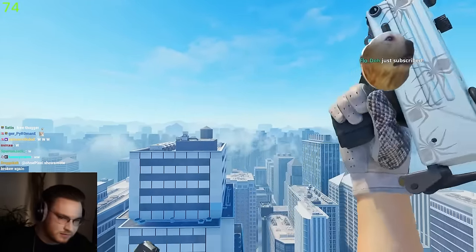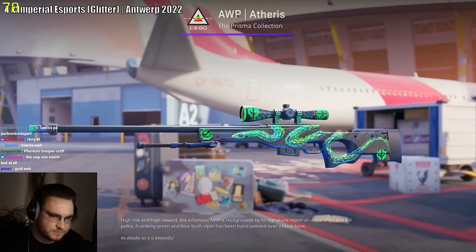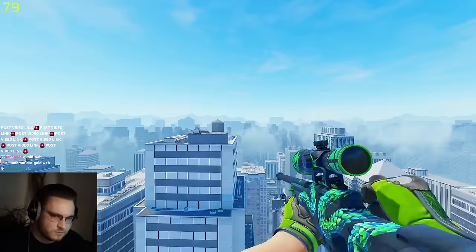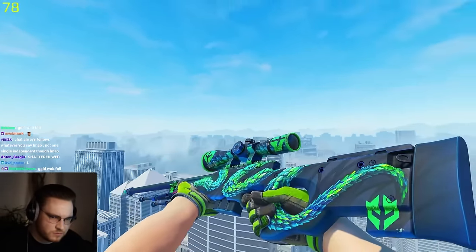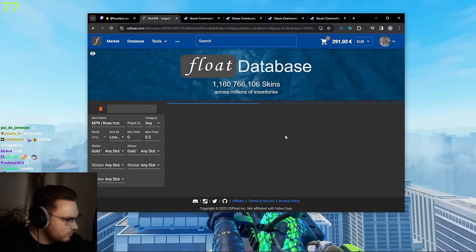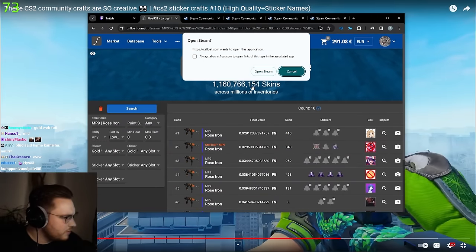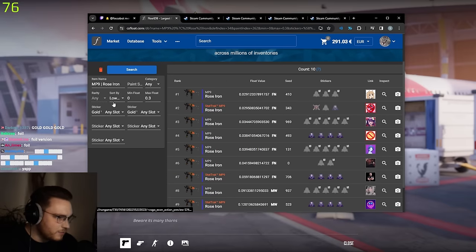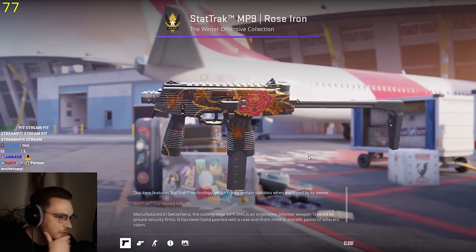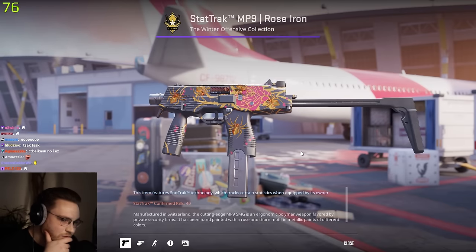MP9 Rose Iron — what is the sticker called, chat? Help me out here. Shattered Web? Gold or something? Gold Web? For real? Look at this, bro. Someone in our Twitter community made this as well. Is there a Gold Web Gold? Yeah — wait, wait, wait. Even better, because there is a Gold Web Gold. Bang. Holy. And he called it 'spider infestation.' I love that, bro. So freaking nice.